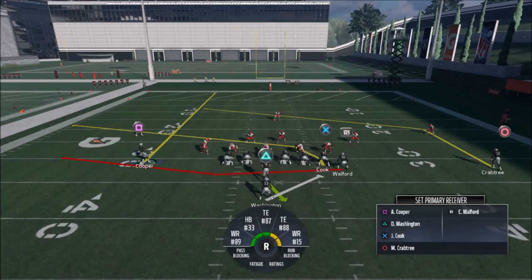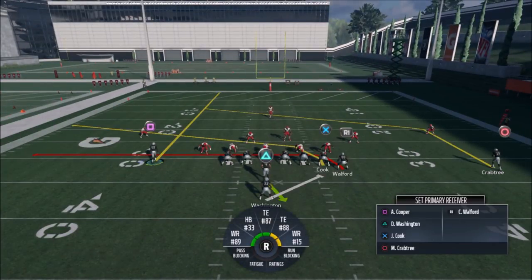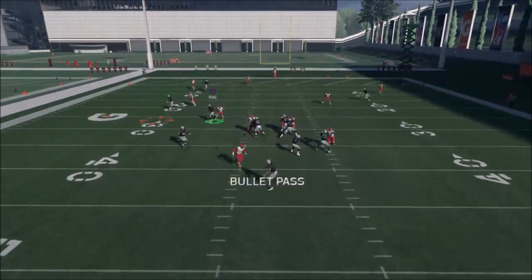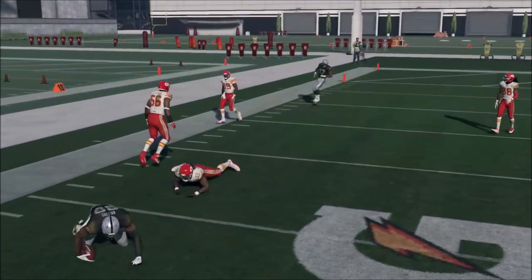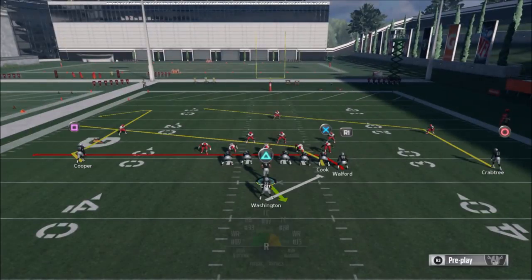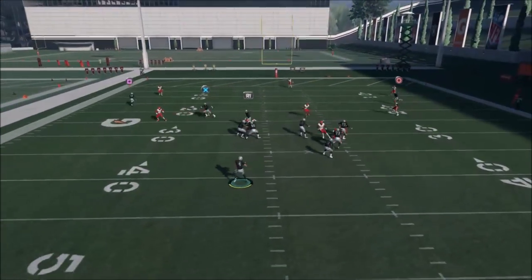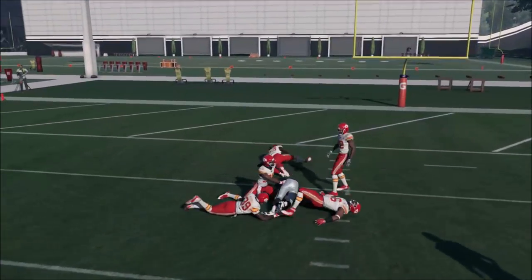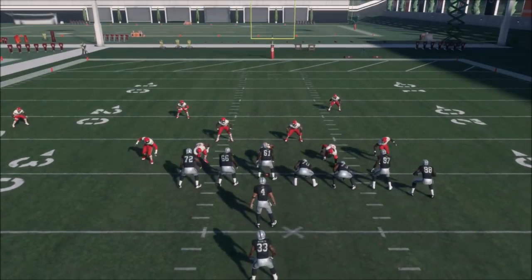I think I hit everybody except Walford. If you want to get Walford open a bit better, put him on a drag — that's really a better route for him and it works pretty well against the two tight end setup. Walford's job is really a check-down; it's a better check-down on a drag but ultimately he's just playing off the other tight end, and Crabtree is just money.